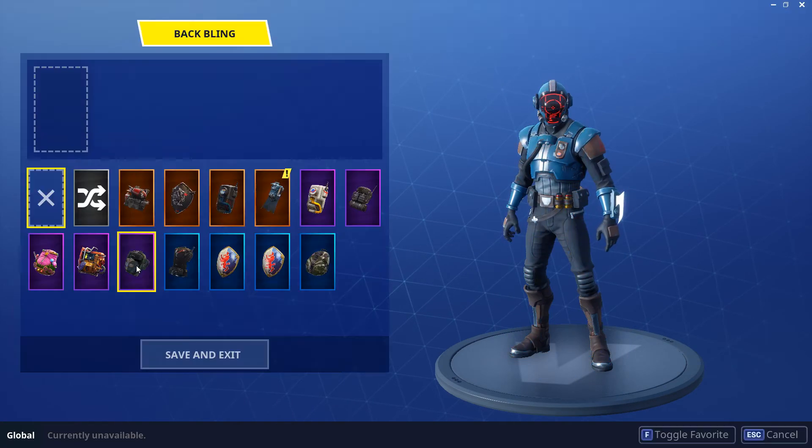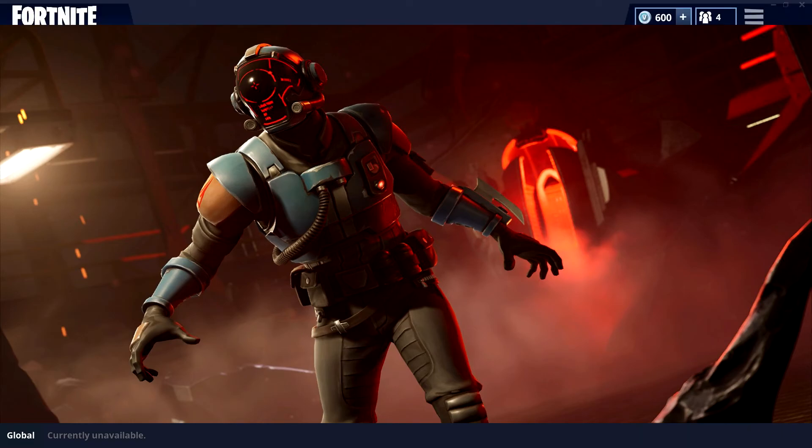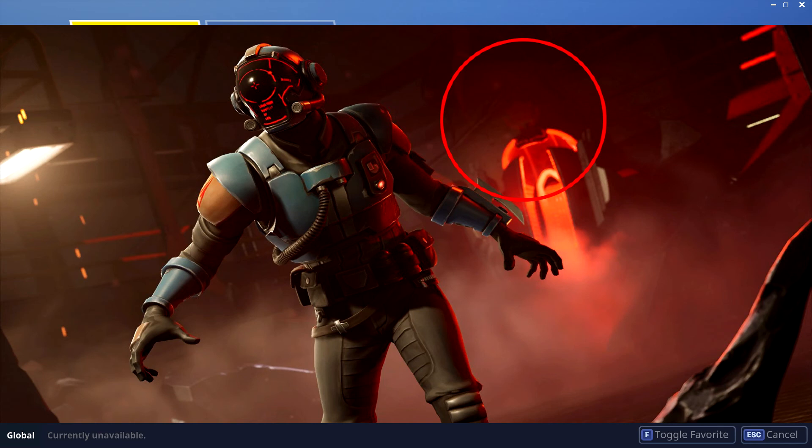Now if you look at the loading screen, you can see that in Dusty Divot the matter hatched and the Visitor came out, which is the blockbuster skin reward. If you look closely, on top of the capsule there is the hidden battle star. Let's jump into the game and I'll show you where to find it.